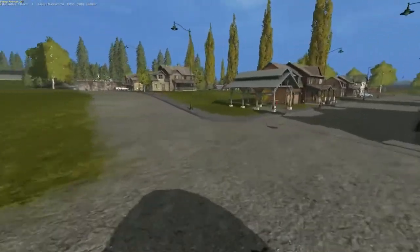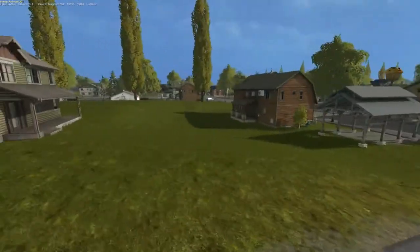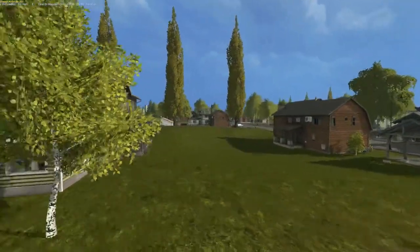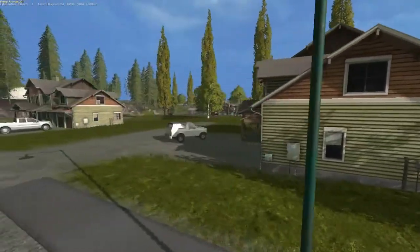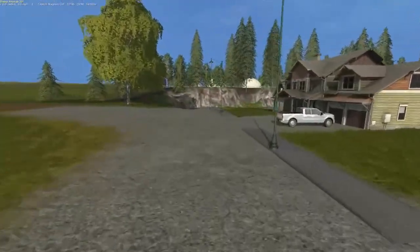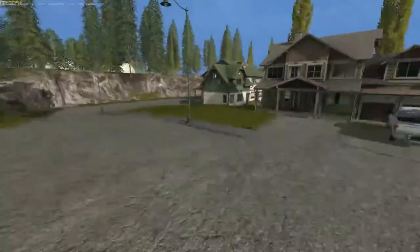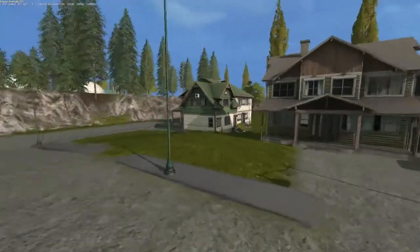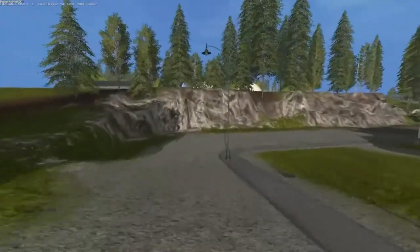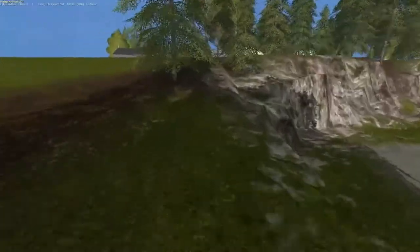Going on around this way, we just got a bunch of houses and stuff. Y'all look at the trees - it would be nice. OJ Simpson's Bronco. There's a road going out to some fields there, a couple more houses. And we can go up here and take a look, but that's pretty much in the town.